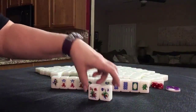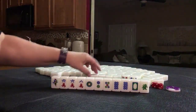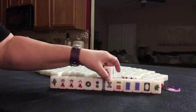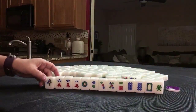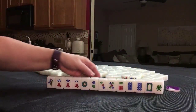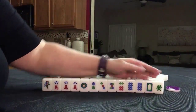Two flowers — these are bonus tiles. These are not included in your 8-point minimum. We have one bam, three cracks including a pair. We have seven dots and single dragons. If this were your dealt hand, what would you focus on, and what would be your first discards?